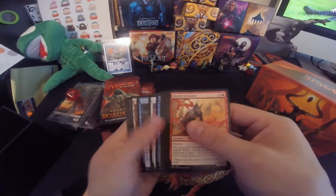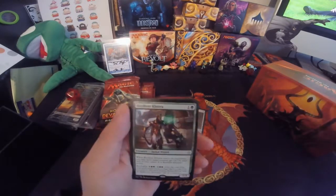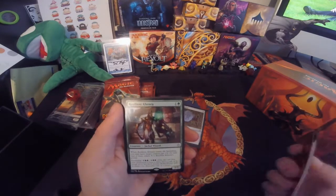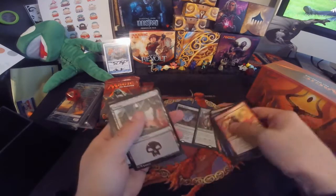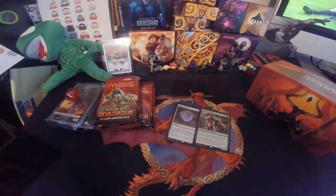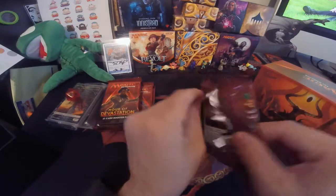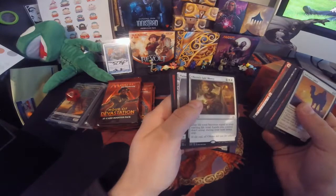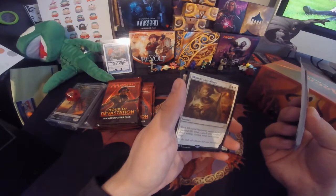Still need to do the announcement of the booster box, which I will be doing. Looks like a Resilient Khenra and a green Jackal Wizard. You usually get at least one Mythic in the bundles, but they could be wrong. Full Art Plains and Oketra's Last Mercy.